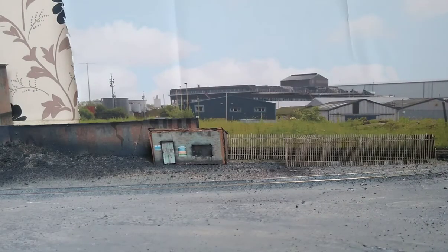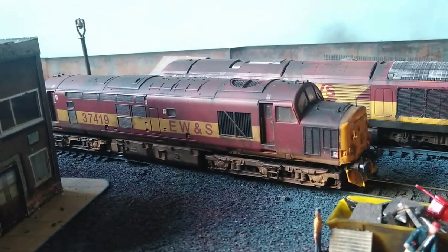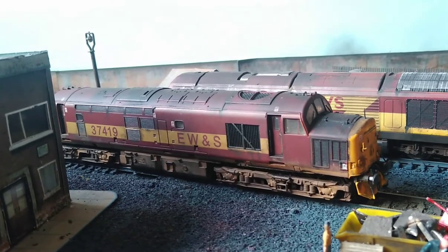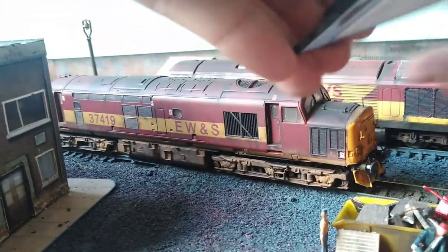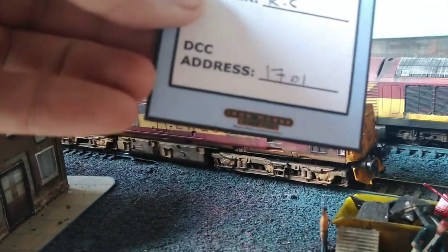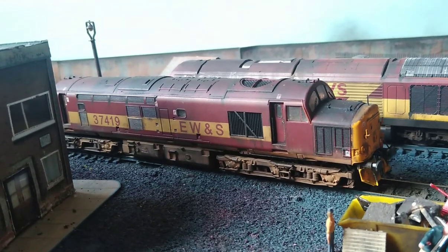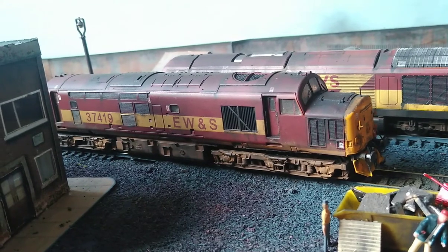We've got four pieces to start placing: that one can go there, that one next, that one there, and that one there. Before we assemble the train on the marshalling track, we need to pick which locomotive is going to do the work today. We pull our loco cards, give them a shuffle — I've only got five locos at the minute. The top card is a Class 17, but it's currently out of commission waiting for a new decoder, so we pull the second one down, which is a Class 67.